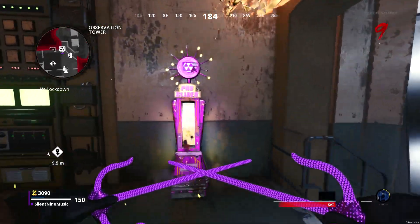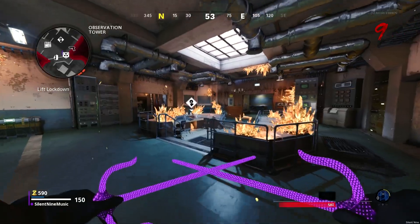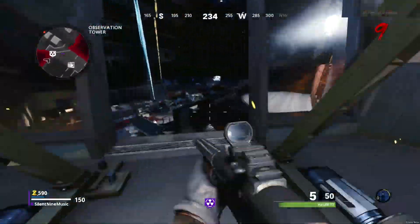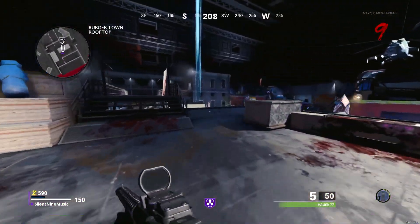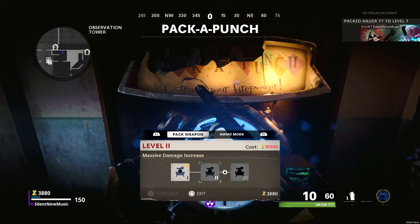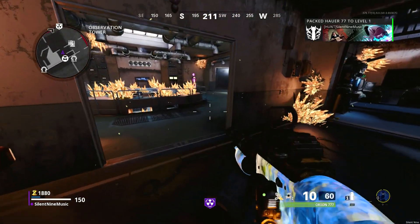Once you're in the map, go right ahead and get yourself the PHD Slider. You need to make sure that PHD Slider is on tier 4 — it can't be tier 1, 2, or 3, but it can be tier 4 or above. Then it's best to have your Pack-A-Punch weapon, so grab that Pack-A-Punch and get that Shatter Blast — you don't want to miss it.